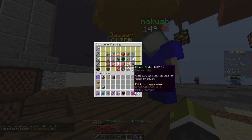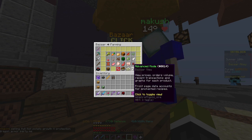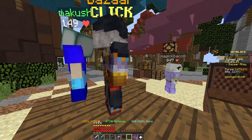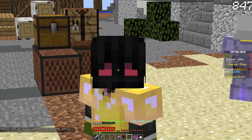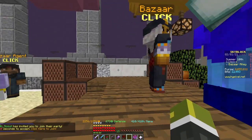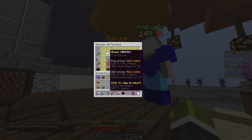If you want to start off with bazaar flipping, make sure you do advanced mode — you can see the order volume as well. Before you start bazaar flipping, make sure you get yourself a little bit of a budget. You can get that while doing NPC trading — there will be a video in the description on NPC trading. Get yourself a couple of coins first, because the more money you have the more money you can make.